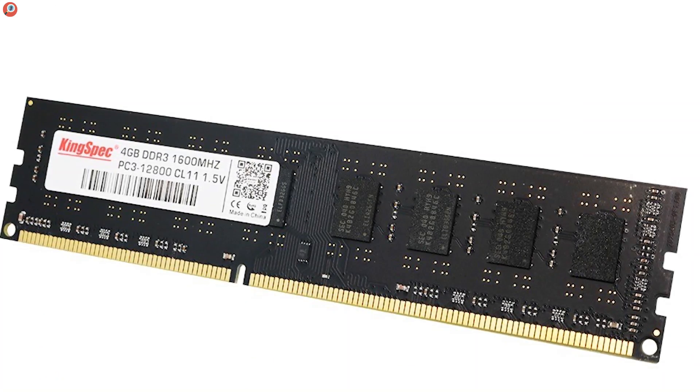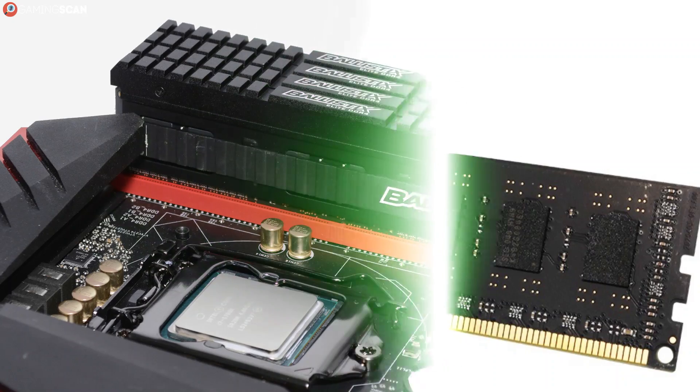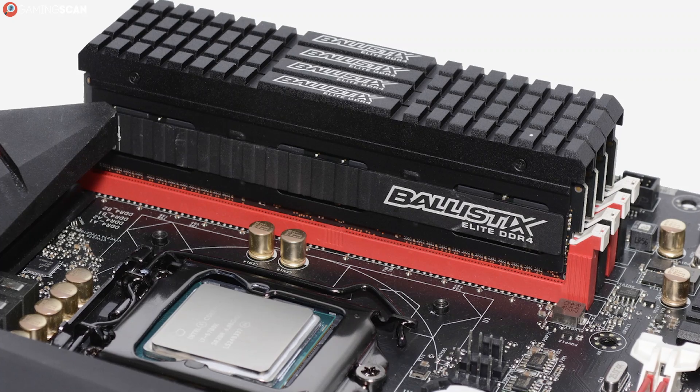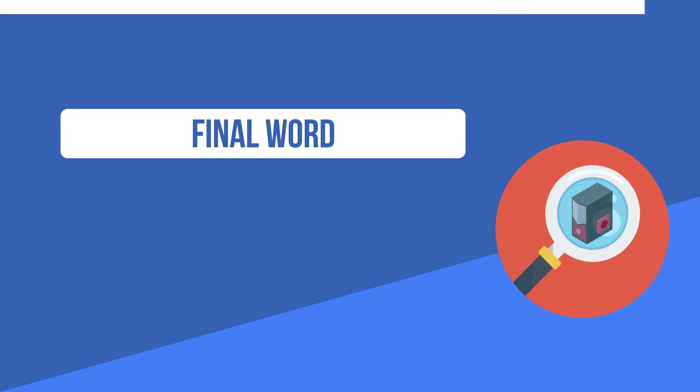16GB of RAM is the sweet spot for gaming in 2019, so this should be your first priority. You might also want to consider RAM configurations. If you're interested in this, check out the video where we compare single, dual, and quad channel memory by following the link in the description.